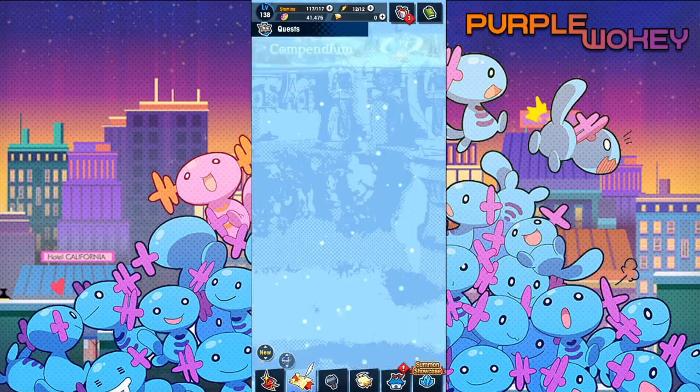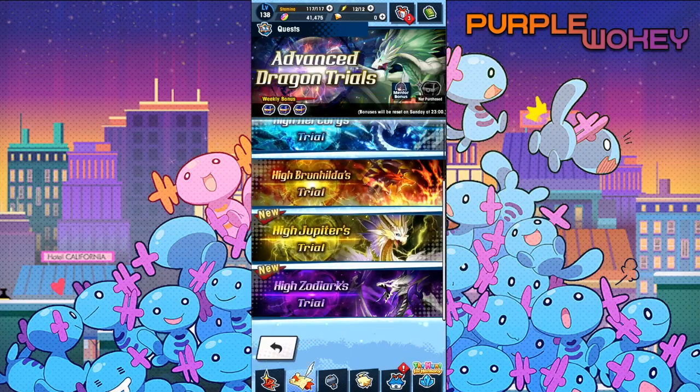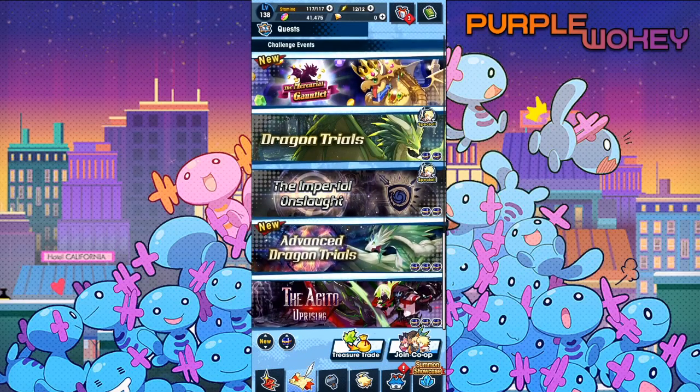Before I go into Kayan, I will say based on my experience with High Jupiter, I would imagine using her is possible because it's better to have a ranged character for High Jupiter so you don't have to deal with his giant mechanics. The problem is you really want her low on HP, and with High Jupiter, the lower on HP you are, the closer you are to just insta-dying. So that can be an issue.